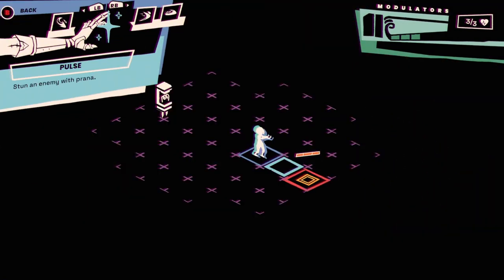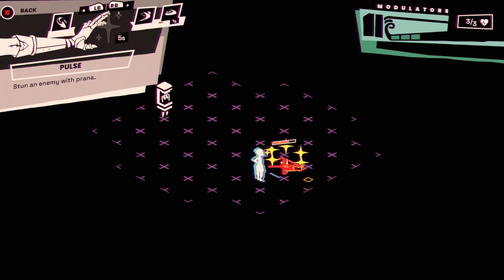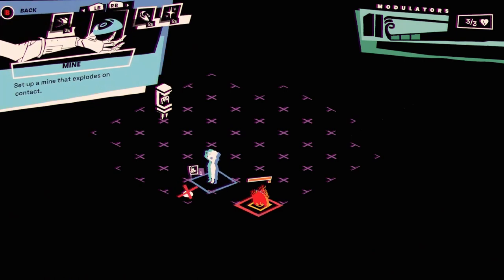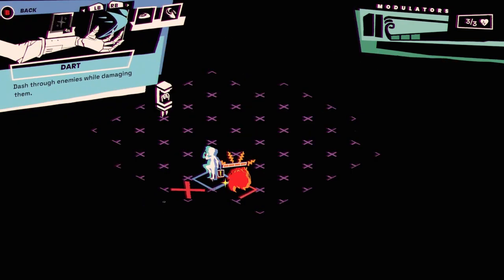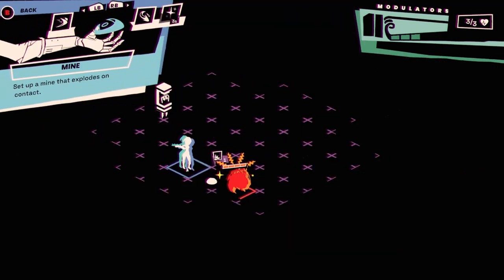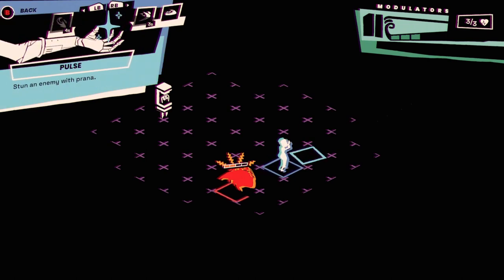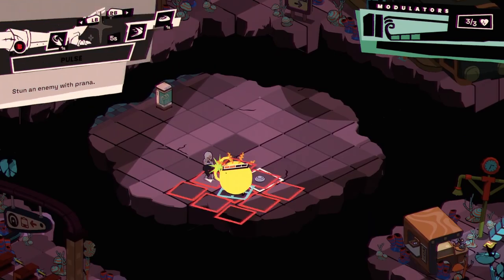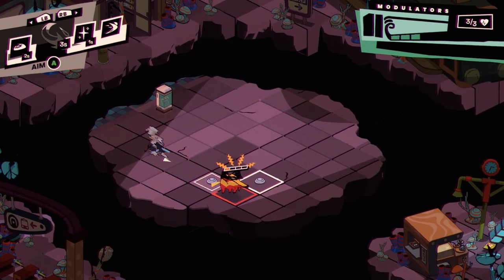I wonder if artillery units can just shoot my mod — that would suck. Bigger enemies now — throw down a mine right away, that'll do some damage. Pulse them, then Dart, then Rift Round. Getting the hang of things. Throw a mine — it didn't seem to do damage; I think this guy had an extra health segment. Rift Round, throw a mine, Pulse before they finish their move — then set up mines and shoot from afar. Killed.